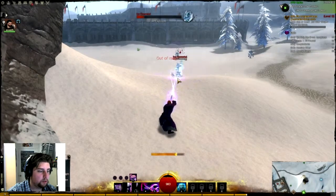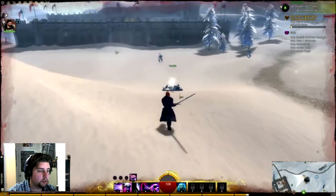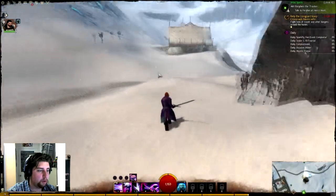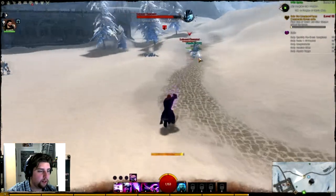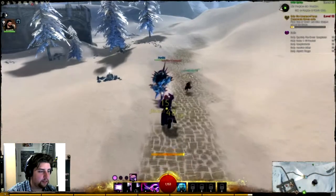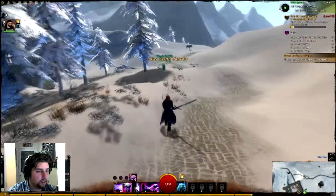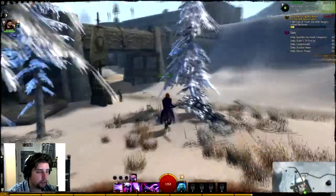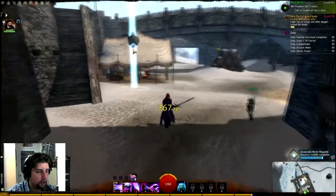There we go — I can kill one. I don't want to test my luck and grab more than one. But because someone's there, let's go. Let's get experience off someone else's kill. They didn't lose anything, but still. We go in here, grab the waypoint — and we got the waypoint.